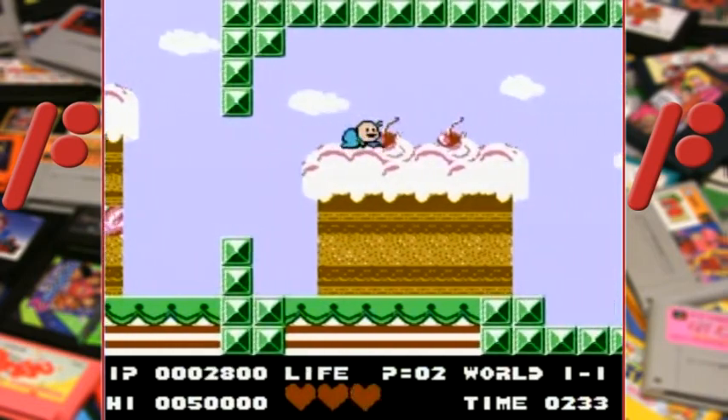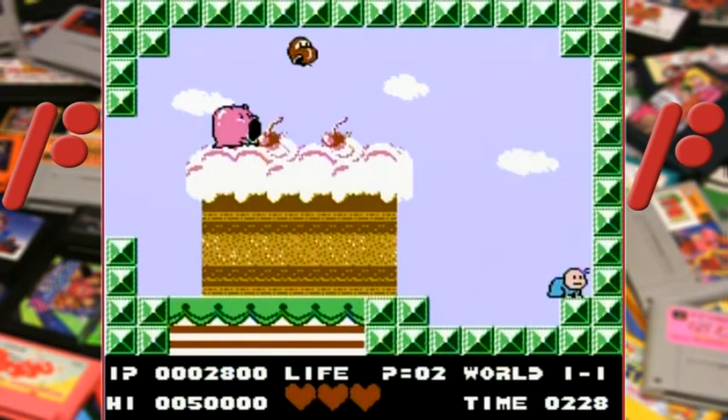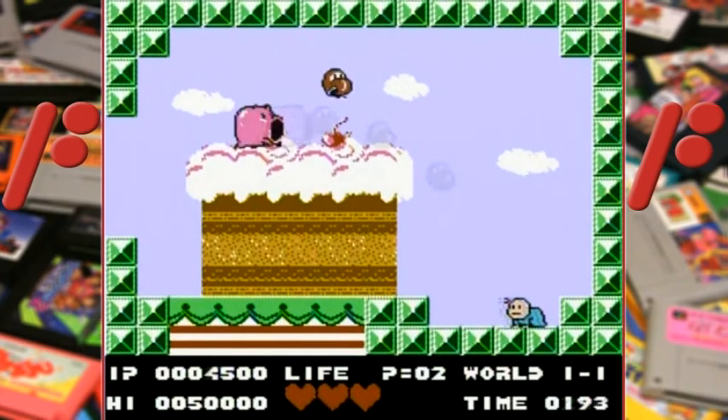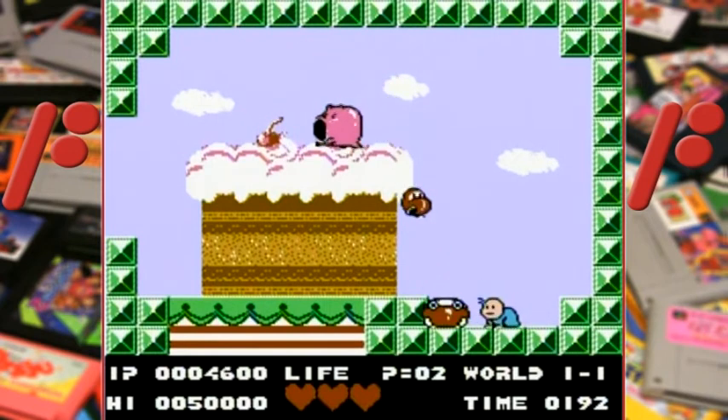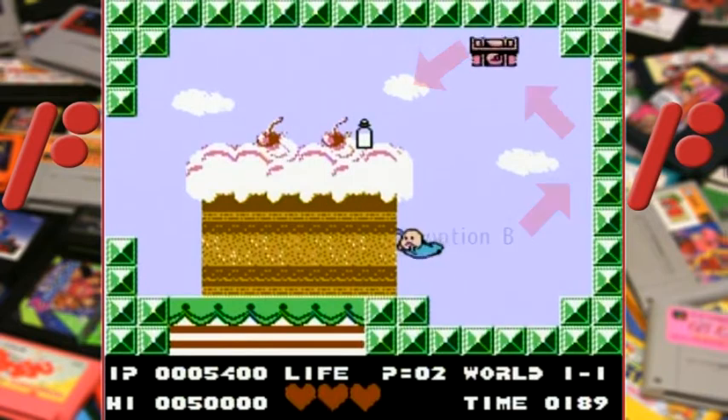At the end of most but not all stages is a boss, usually against a pig that shoots enemies at you. The trick is to shoot the enemies into the pig, but a lot of the times you have to bounce them off the walls to hit them. It makes you think a bit, which is part of the appeal of this game besides the cuteness of it.